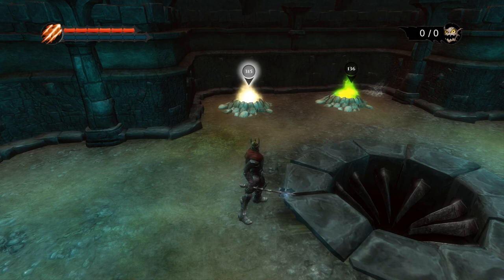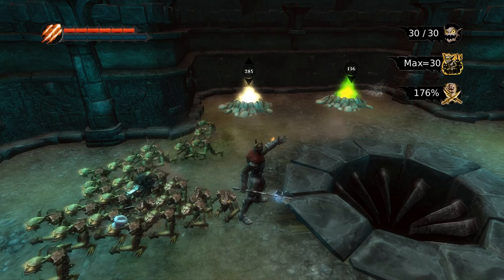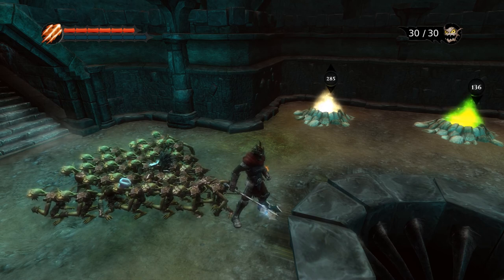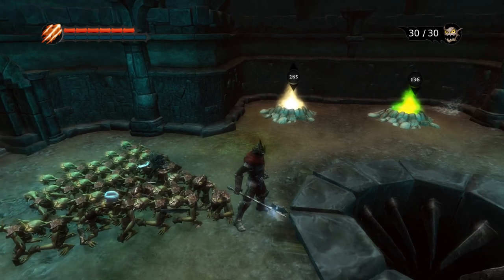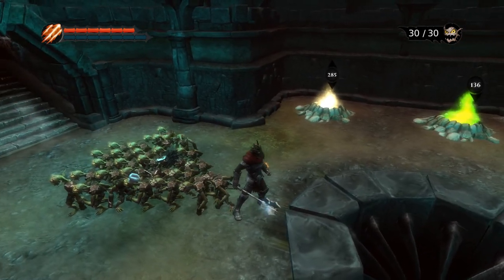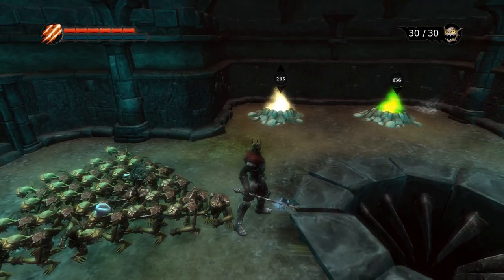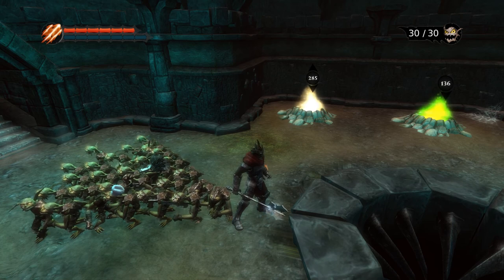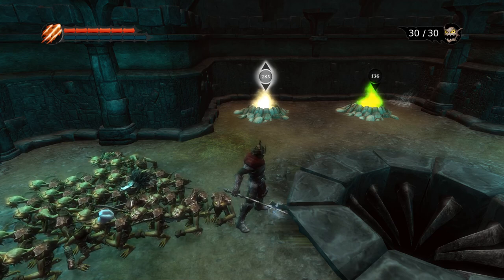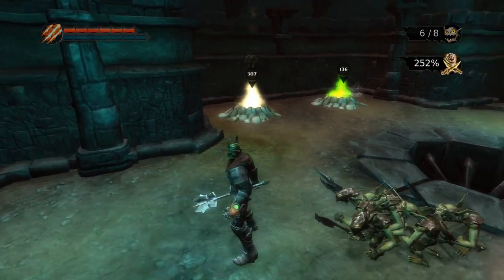I'll start by showing you the browns. The browns are your main fighters — they are the best fighters you can have. They're also the only ones that start to look different as they pick up better weapons, better armour, or even a helmet or a hat. As you can see, one of them is wearing a chef's hat, which is not going to be any sort of protection, but they still pick it up anyway. So the stuff they pick up isn't always useful. You start off with the browns, so they'll always be in your army.